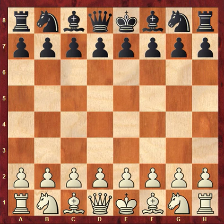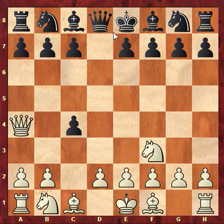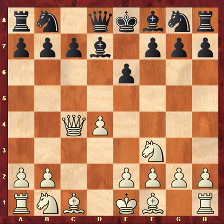Andanov was white and played knight f3, d5, c4, d takes c4, and white decides to win back the pawn straight away with queen a4 check, bishop d7, and queen takes c4, e6. Then after white d4, we are in one of the main variations of the Queen's Gambit Accepted.